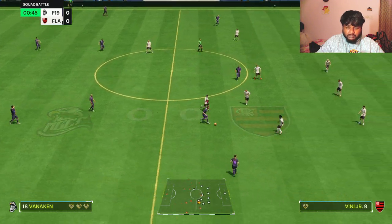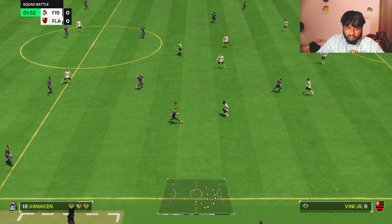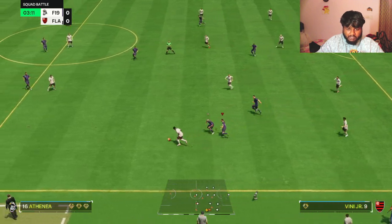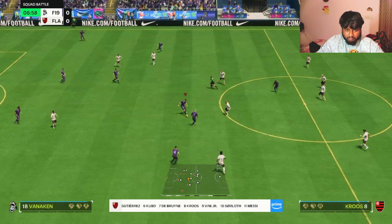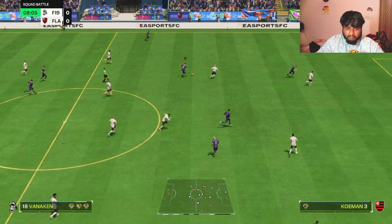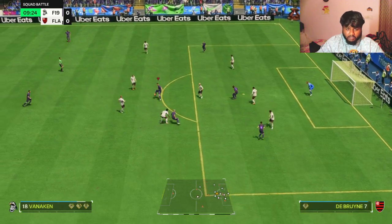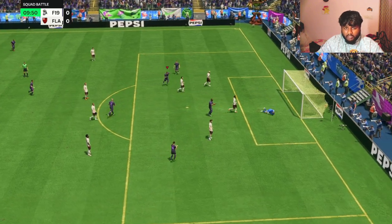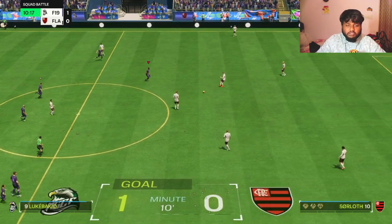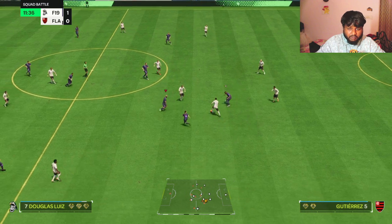I am going to be using Vannikin at center attacking mid position. First impression — his pace is not that bad at all. His dribbling looks a bit wonky, maybe that's the ball control aspect of it, but his pace is actually pretty decent enough. I would happily take that card. Dribbling is also not that bad. First impressions really good — a free card giving you a 91-rated TOTS center attacking mid slash center mid, and he was able to pull off the stand tackle really well.